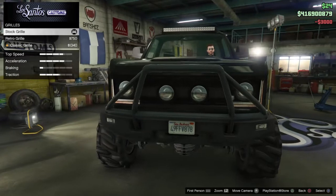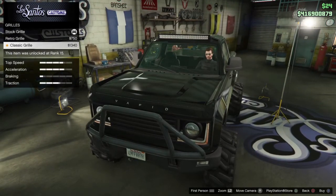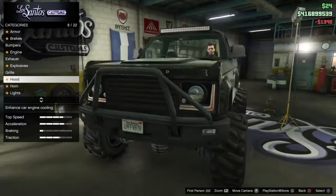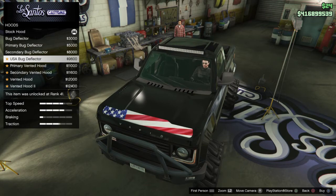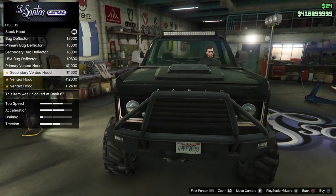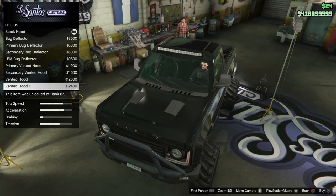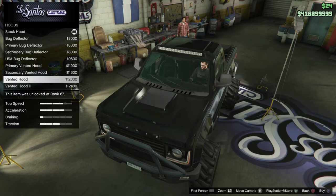Explosives don't count. We got a retro grill and a classic grill for $13,400. I don't believe those lights work, so we'll just add this one. For the hood, we got a bug deflector with primary and secondary colors, a USA bug deflector, a primary vented hood, secondary vented, vented 2, and vented hood 2 — the most expensive at $12,400.